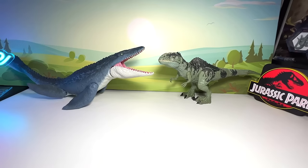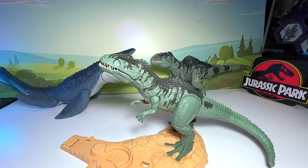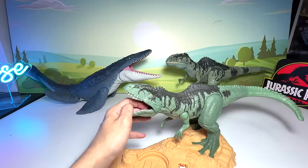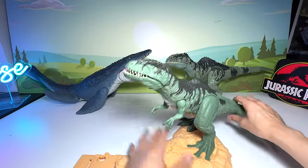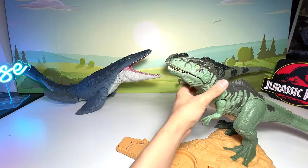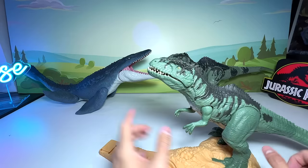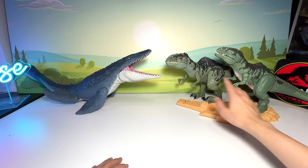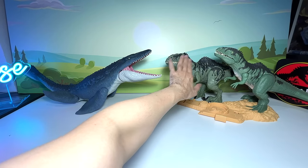Next up, let's take a look at another Giga figure. Have you guys seen this before? I think this Giga figure is very, very awesome. We got this from the Hot Wheels playset — it doesn't have any sounds, but it is a pretty cool figure. You can actually move it. I think this is known as the Clash and Crashed Set Giga. This one actually has a darker shade of green, which is very, very nice.